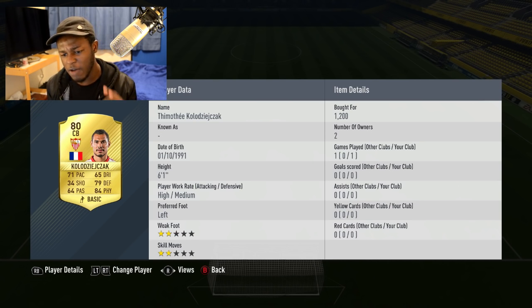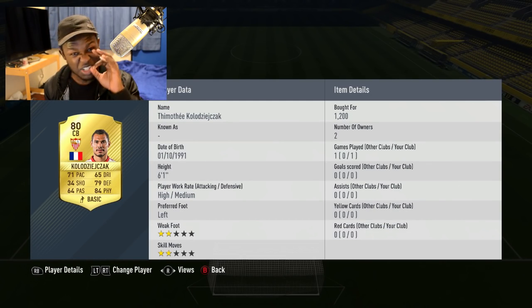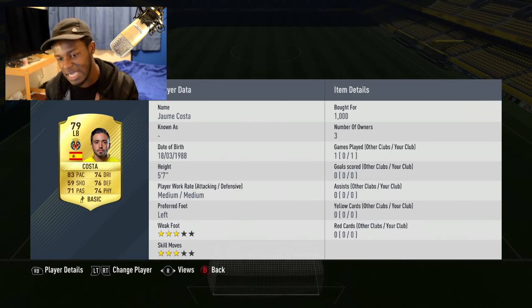Next we have Kolodzy Jack - if I pronounce that right I deserve a biscuit, because that name is something else. Nevertheless, he's got 71 pace, 84 physical, 79 defending - looks like an OP card. He's 6 foot 1, so he's a pretty tall centre back. Cost me 1.2k coins, so I thought why not throw him in the team.